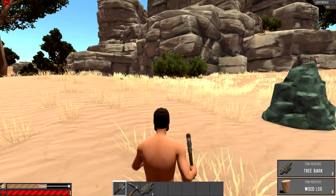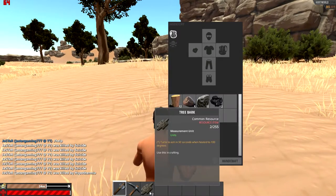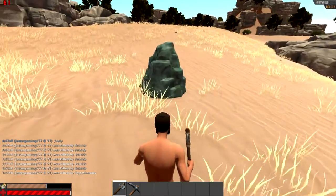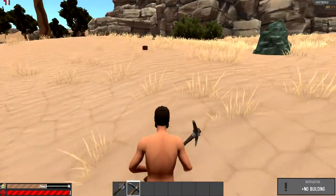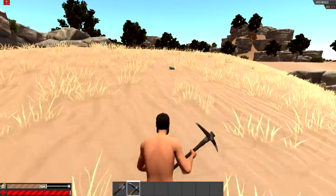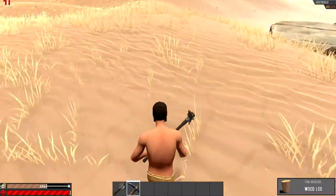There's a tree log here — just chop it down. You may get tree bark, which means you got a small amount; the amounts you get from gathering are completely random. You'll use tree bark later for crafting things like fuel. There's also a rock here which I'm gonna mine with the stone pickaxe — this is a flint rock, which gave me some flint and stones. Sometimes you get more stones, but it's completely random.